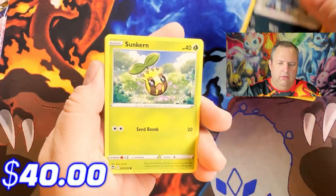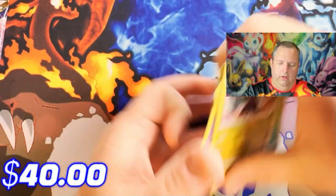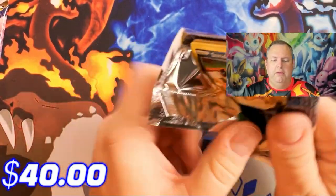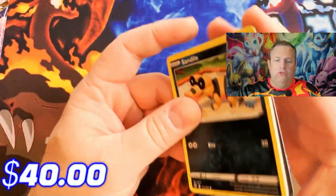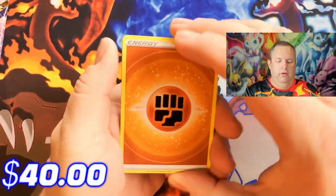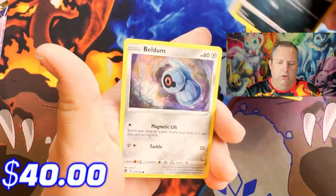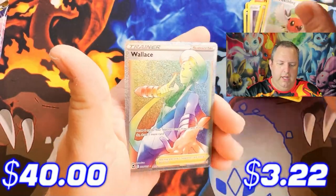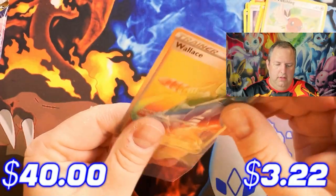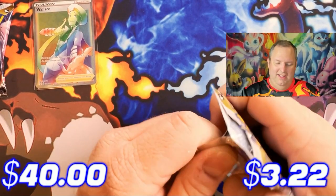Prices will be shown at the bottom of the screen as always. First up, Silver Tempest pack one: Dragonair, Toxicroak, Sunkern, Panpour, Ditto, Marill, Misdreavus, Reversal Energy, Munna, Noivern. Pack two: Fighting Energy, Wailord, Raichu, Torkoal, Sentret, Pinnigan, Murkrow, Beldum, Boltoy, Reversal, Fletchling — and a rainbow rare Wallace! That is a beautiful card and I do need it for my set. Depending on the price, that might have just gotten us way up there.